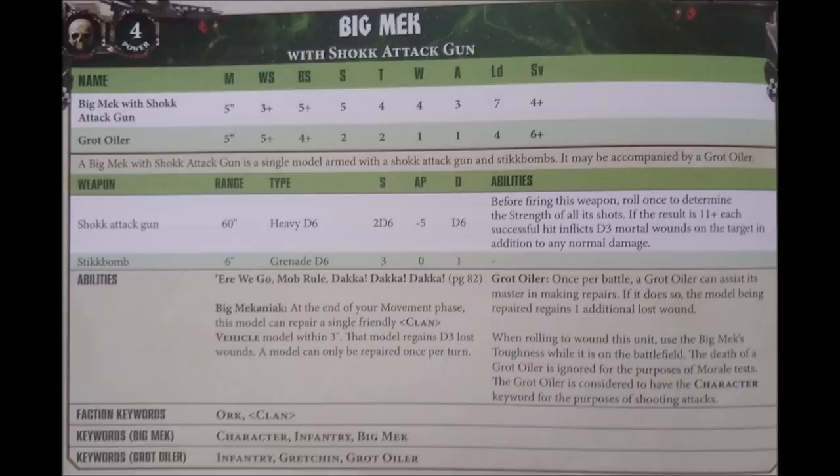In terms of special rules, he has Here We Go for standard charges, and Daka Daka Daka for those extra shots on 6s. As a big mech, he can repair vehicles - if there's a clan vehicle within 3 inches of him, he can regain D3 lost wounds on it at the end of the movement phase. So if you had him standing next to some shooty tanks, he can repair vehicles while also frying the enemy from range.